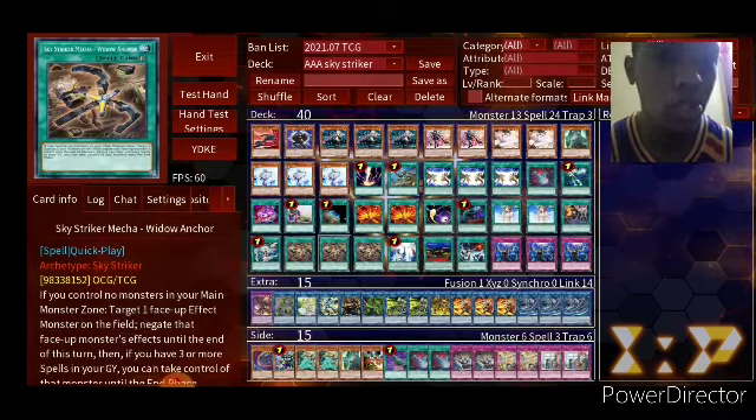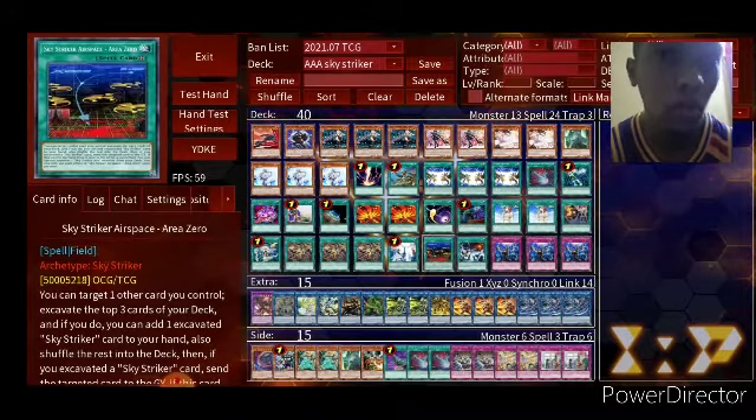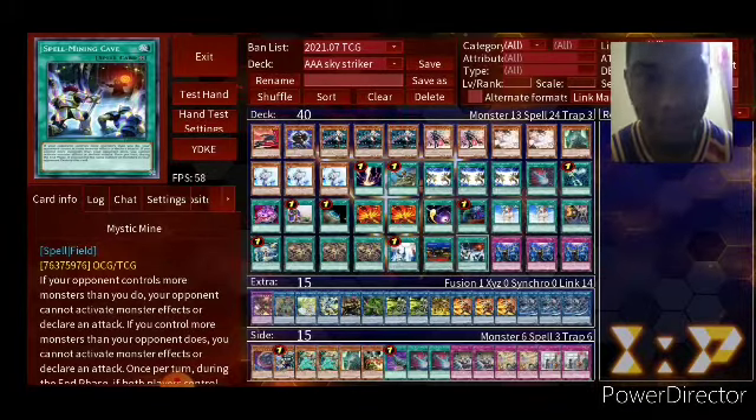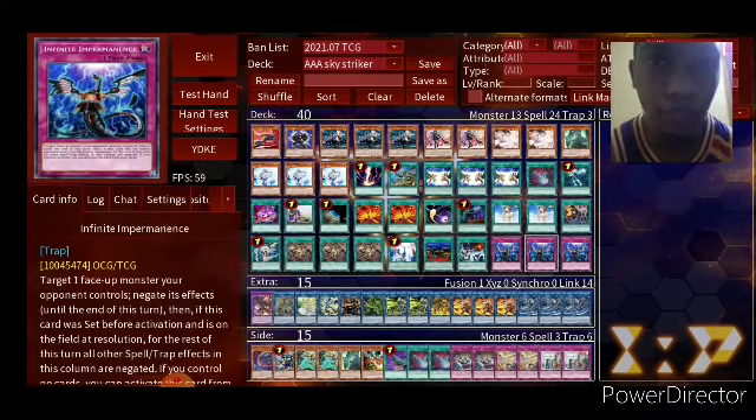One Armageddon Knight. Three Widow Anchor — we know what that does. One Multi-Role. One Area Zero. One Mystic Mine — very powerful card. I love to troll my opponent with it. Three Infinite Impermanence.